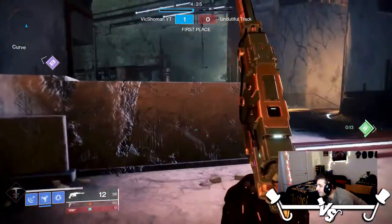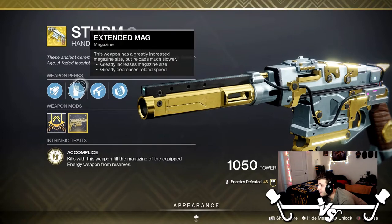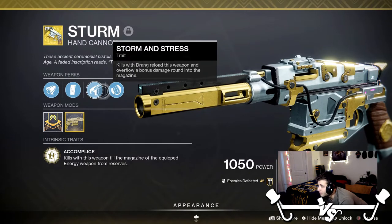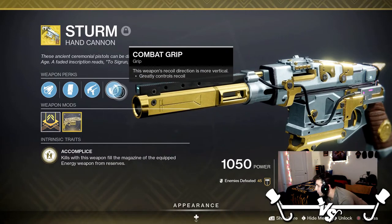The perks on it are Extended Barrel, which is a weighty barrel extension that increases range, and Extended Mag — the magazine on this thing is huge at 12. For every Drain kill it reloads and adds another bullet and gives you an extra damage bullet. Then you've got Storm and Stress, which is the gun's exotic perk: kills with Drain reload this weapon and overflow a bonus damage round into the magazine.